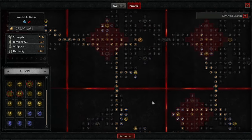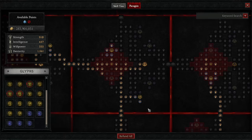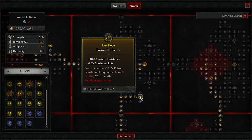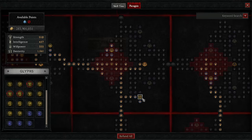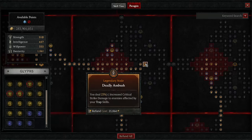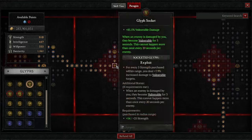Then we move up into the Deadly Ambush node — love this one. Come over here and note poison resistance nodes if you need more res. We're grabbing Deadly Ambush for increased critical strike damage to enemies affected by trap skills. We're using Poison Trap, and don't forget Caltrops also counts as a trap. The glyph we're using here is Exploit — increased damage to vulnerable targets, and it also applies instant vulnerability when we first hit them, so this pops off immediately.